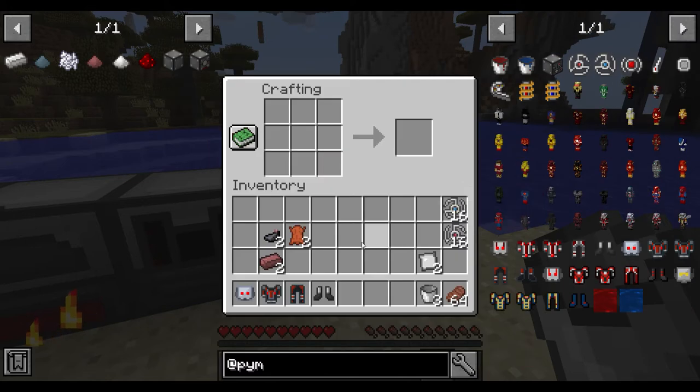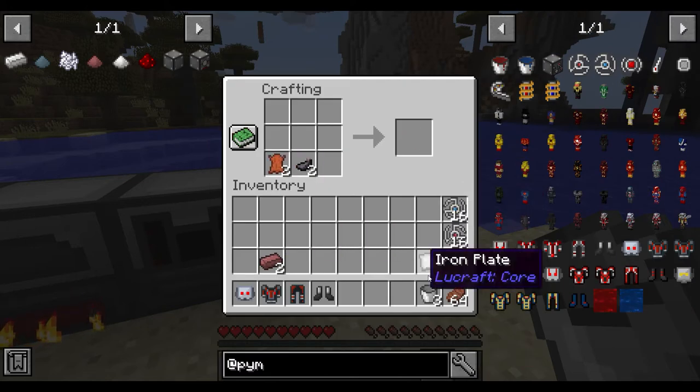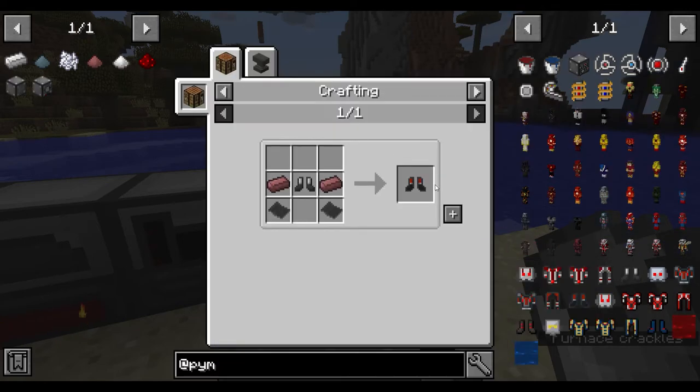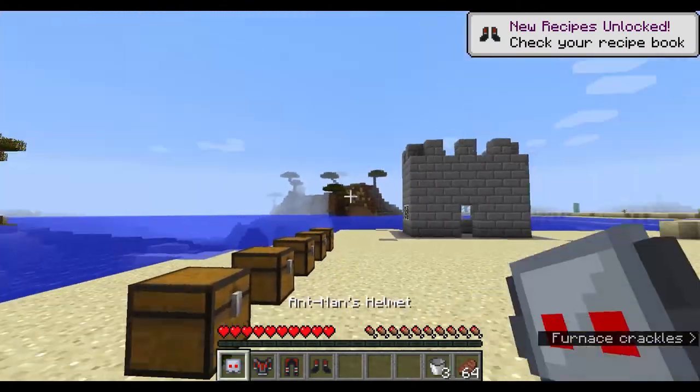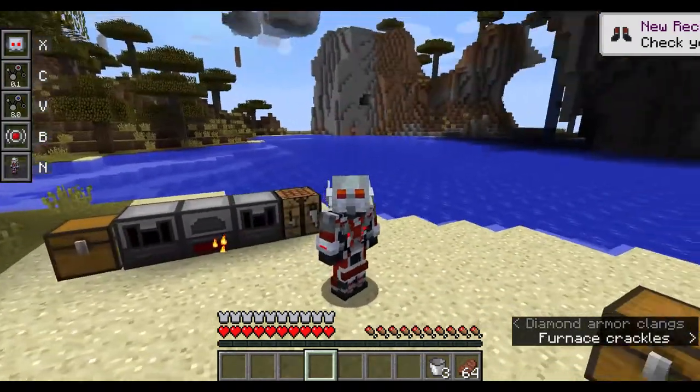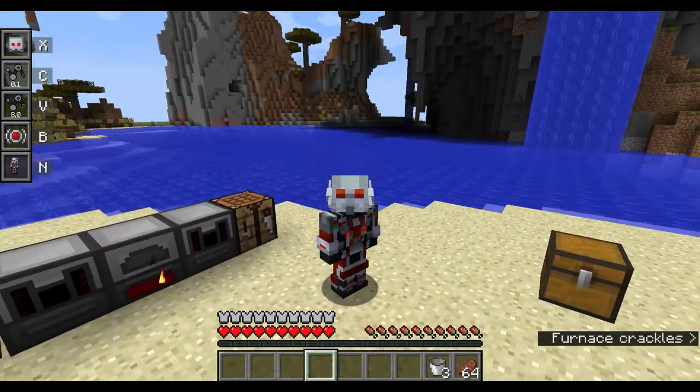Tier two boots — I forgot to make these. You need two black reinforced tri-polymer for those. Once you put all the tier two armor on, one of the first things you notice is clicking X opens it the same way, though obviously the suit looks different.